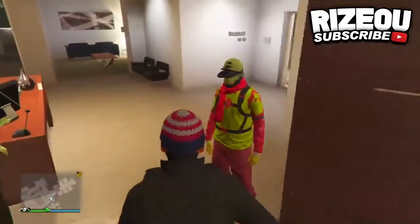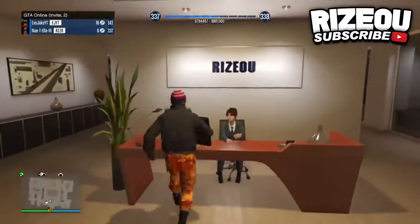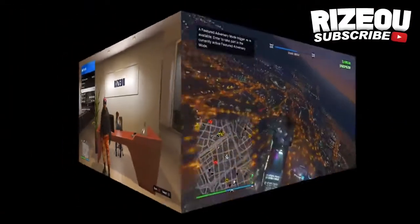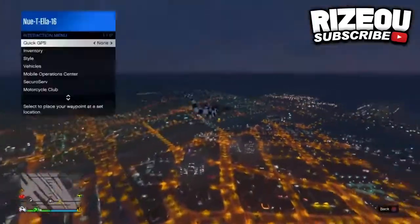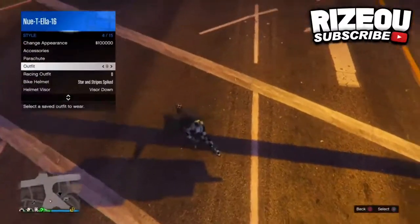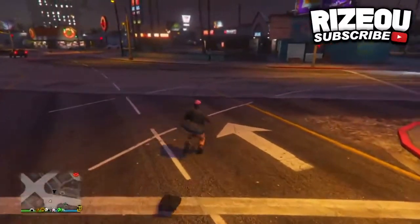Once you've saved it as an outfit, put on any outfit that has a duffel bag on it, then order a Buzzard or any helicopter. Once you're inside the helicopter, jump outside and hover over the outfit that we are creating. Then land on the ground and once you land, click X or A depending on your console to select the outfit.